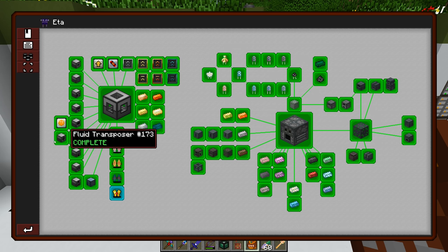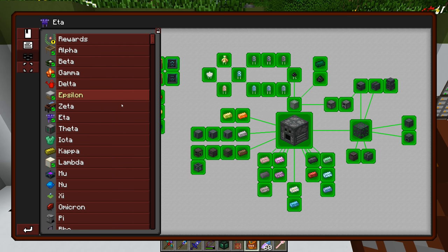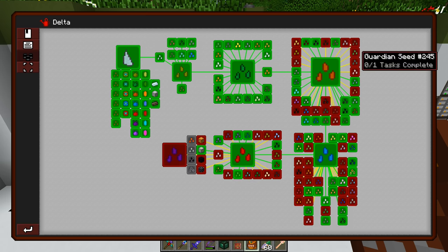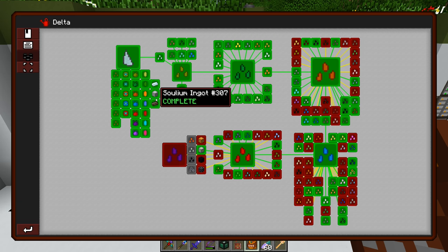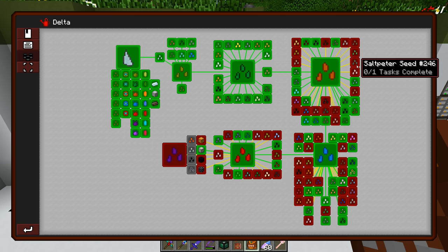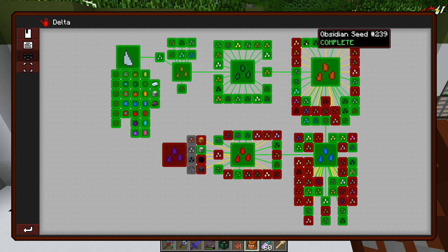I don't even know what keybind I have for hover mode - maybe C - but you can put it in hover mode and travel horizontally without going up and down or sinking. I'll toss it in my pouch so we have it if we have to go to a dimension that disallows creative flight. Under Ada that entire page is now complete - another section of the quest book done, which is fantastic.